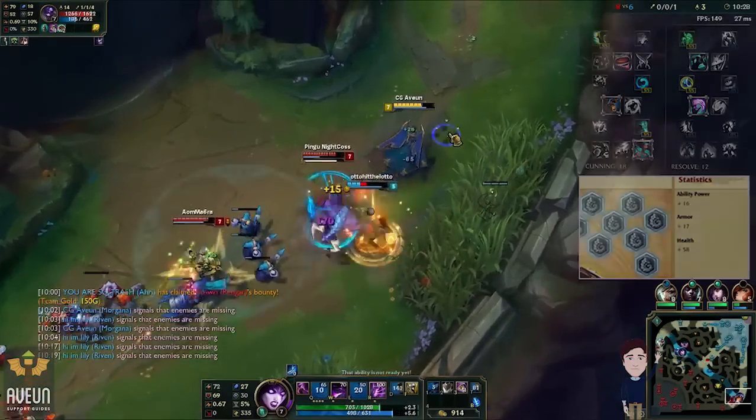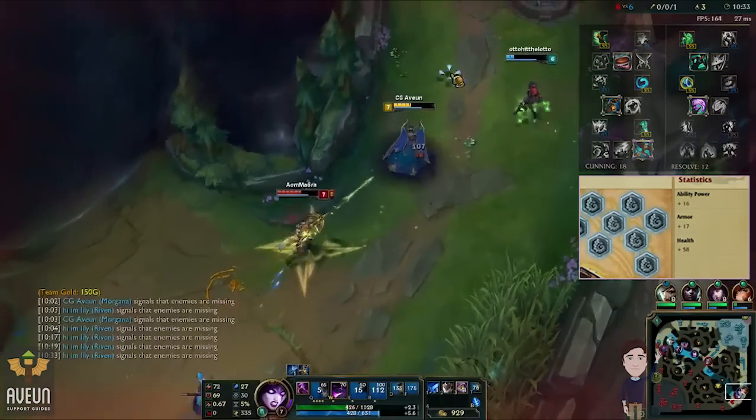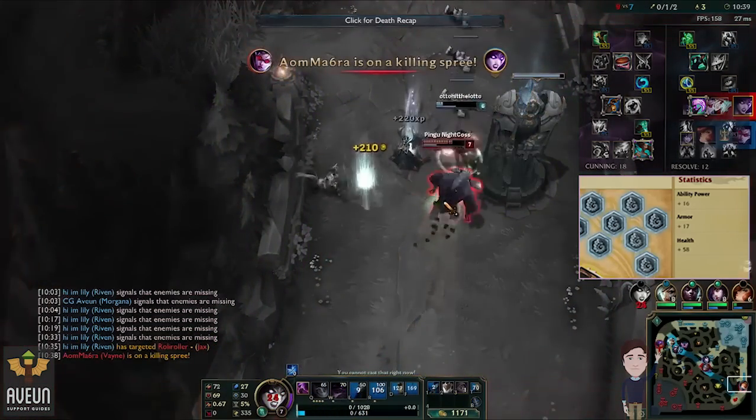These masteries allow me to position and engage throughout my ultimate and sustain in the laning phase in combination with the spell vamp on my passive. They also boost my general support utilities for more gold income, potion use and shield strength.